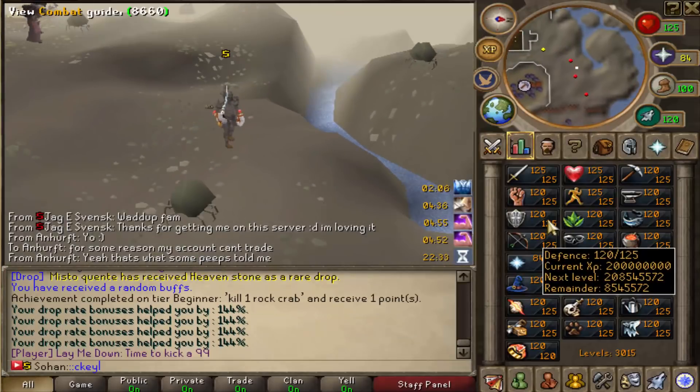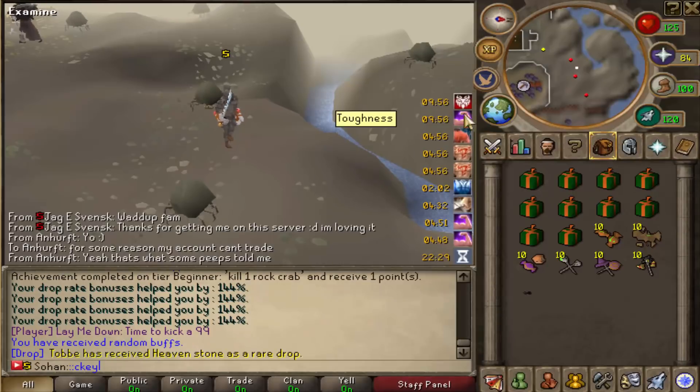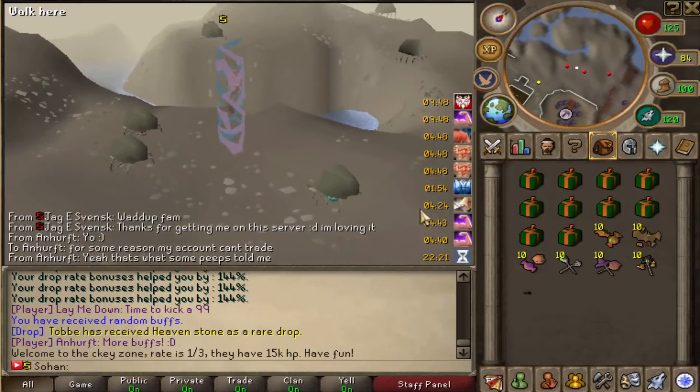Once you're basically at max stats — which is really quick because the XP rates are really fast — you also get random XP bonuses at any point from staff members, which is a fun thing. So once you do that, you want to head over to ::ckey, which is basically monsters that drop crystal keys.